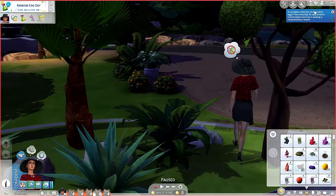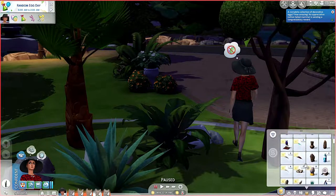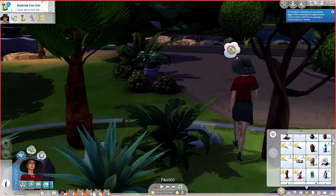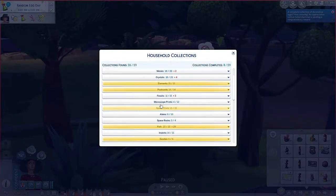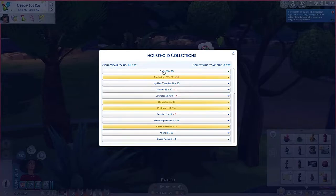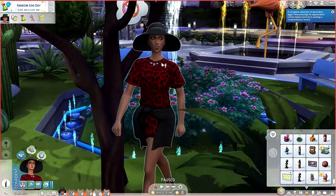How amazing — an appreciative cotton-tailed mammal is sending a congratulatory reward. Is he going to put it in the mailbox or what? Sweet, we've got all the eggies! Awesome. We've got all the eggs and we've almost got all of the MySims trophies — one space rock to get. She is so happy about getting that last egg, as she should be.